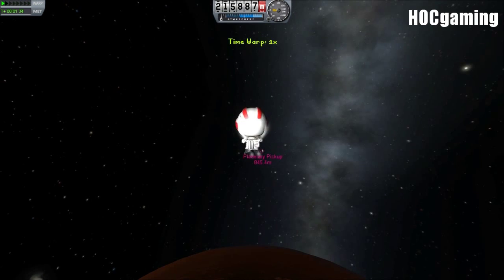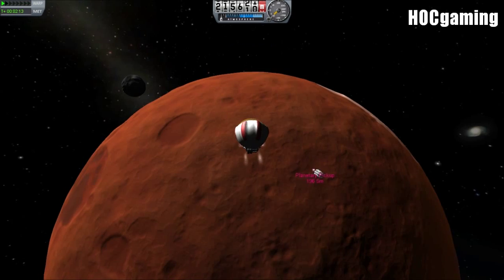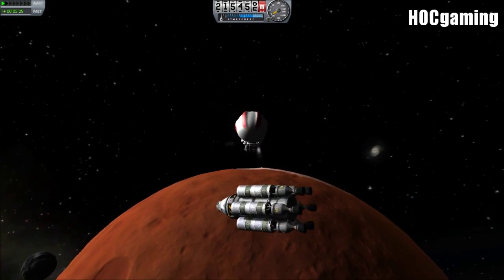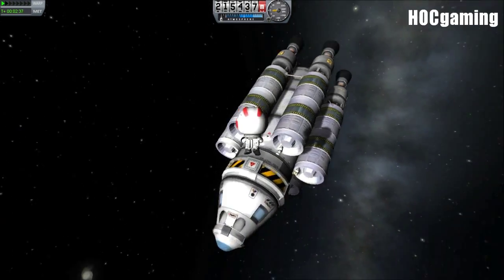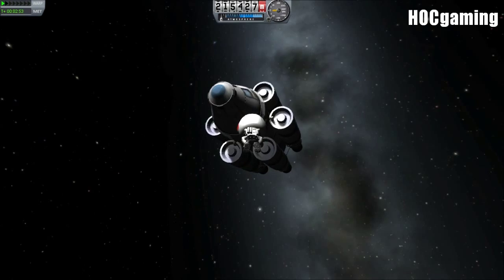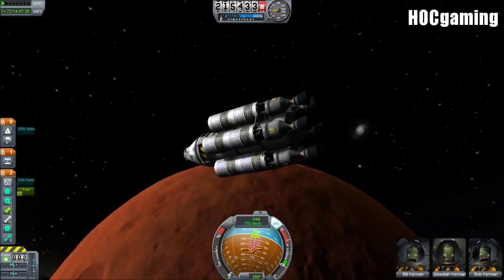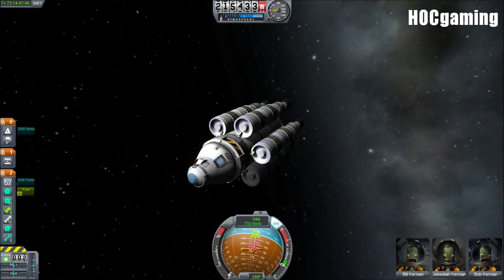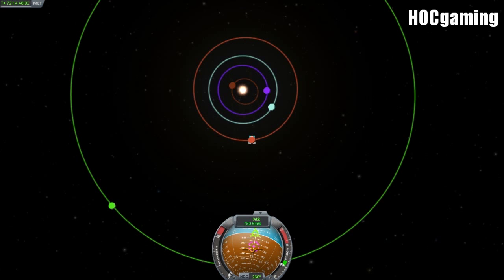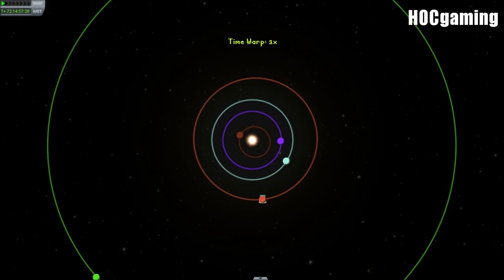About 2.9km away. So we'll just hop out, burn towards it, time accelerate to make things go quicker. Rendezvousing like this is very, very easy — you don't need to be very close in order for it to work. But here is our rescue craft. After a long time — over a year for Bob Kerman — we can say goodbye to our landing craft, and we can time accelerate to realign the planets.